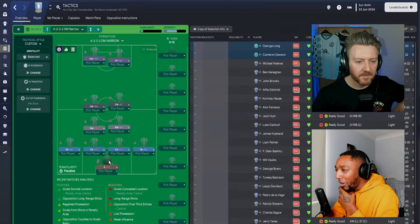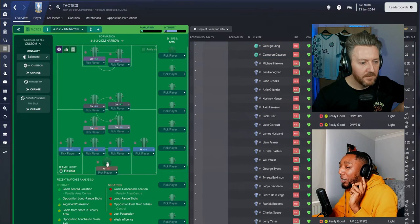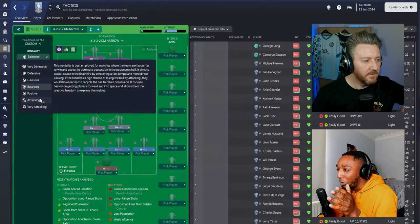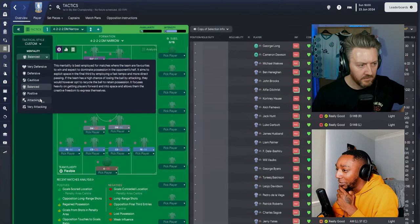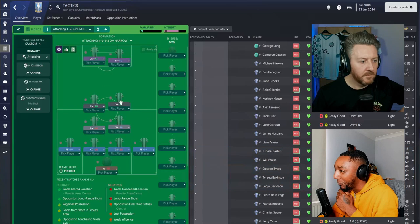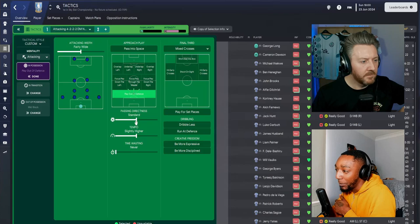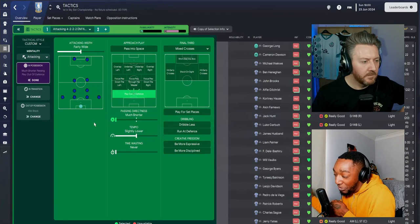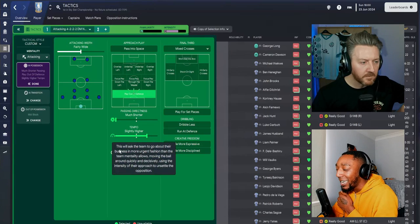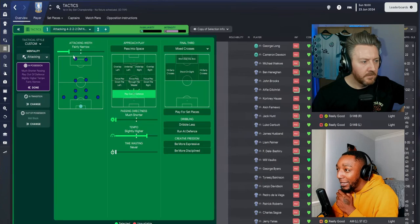I'm going to start with the instructions. The mentality we're going for is attacking — we want the ball played in the opposition's half, get the strikers involved, those two central midfielders forward, and the wide fullbacks further forward too. We're going to play out from the back because we want it to be possession-based. Passing directness is knocked all the way down to shorter, but the tempo will be slightly higher so we can get the ball from back to front fairly quickly.